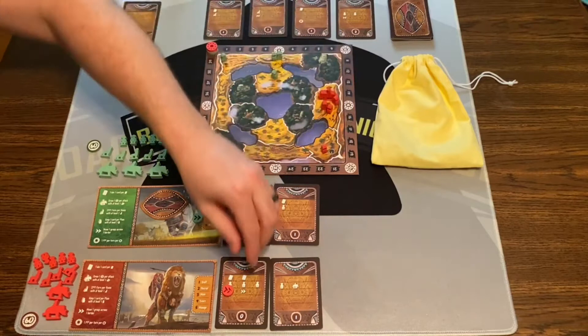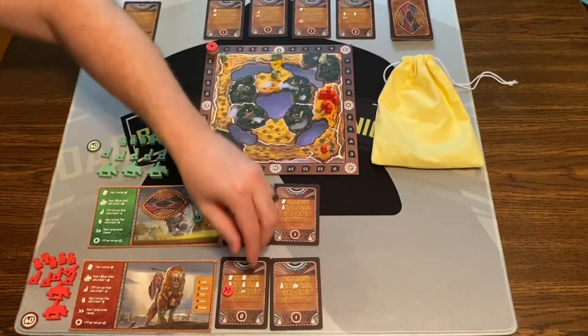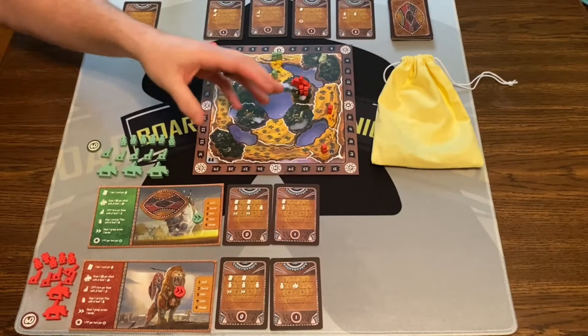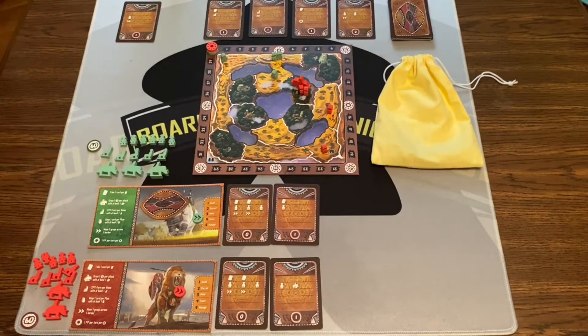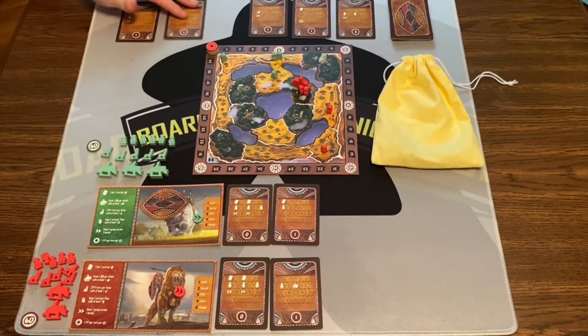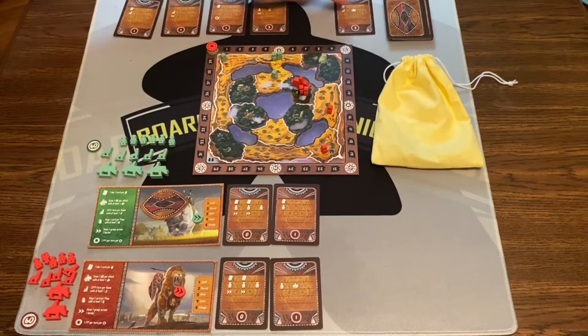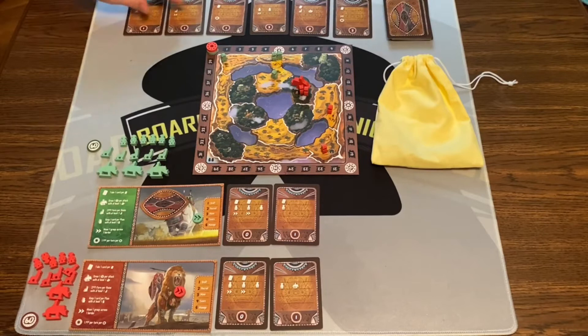That's movement number one. Then movement number two — bring them all over here. Then we're going to score. Red has nothing to score — no points, master animal not in the green area, no tokens. Then we have to manage. Red has controlled two yellow areas on the board so they're good there. We will slide the cards down and flip a new one. In a two-player game, you're also going to remove the leftmost card out of the game, which helps speed up the game and cycle through more cards. Then it will be Red's turn to be first player.